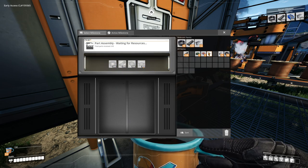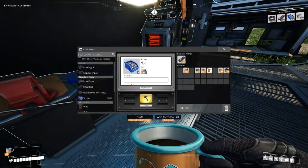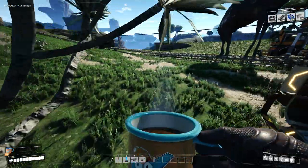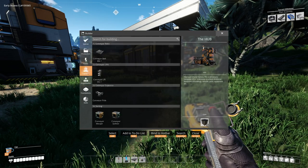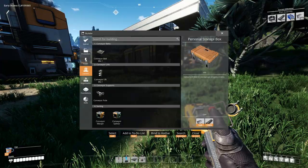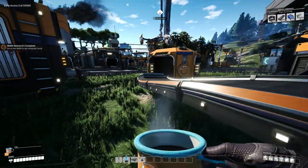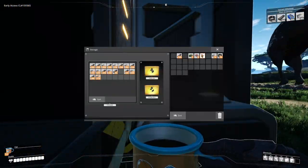For Part Assembly we need 200 cables, 200 rods, and 500 screws. Screws are made out of rods. What we want to do is actually have something over here making screws, so we should have a production constructor. Oh — we don't have reinforced plates to build it.